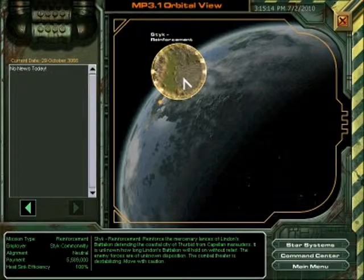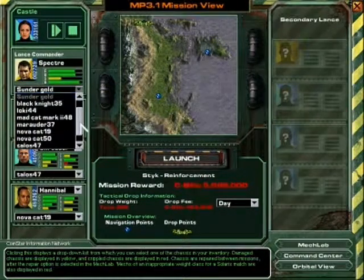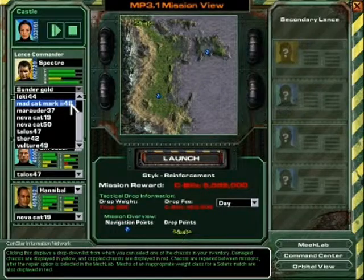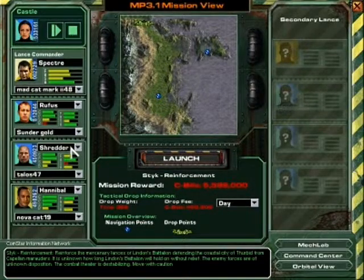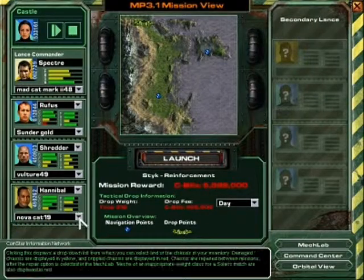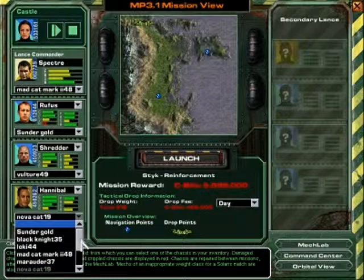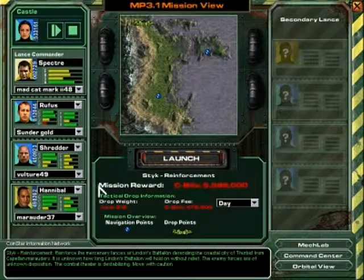Okay, so here we are on Stick, and I'm just going to do this reinforcement mission. I'm going to really quickly set up everything, because it's going to be a pretty long mission. I'm switching from my Sunder over to a Mad Cat Mark 2. I'm going to try out this new Vulture that I just bought, and I'm going to give him a Marauder, I think. So let's go ahead and start.